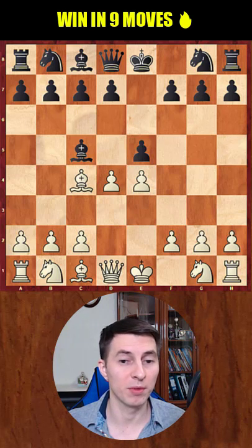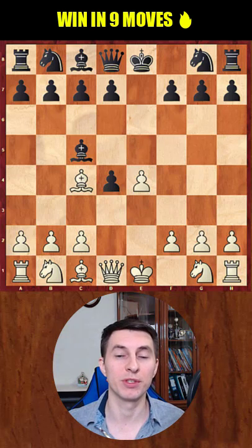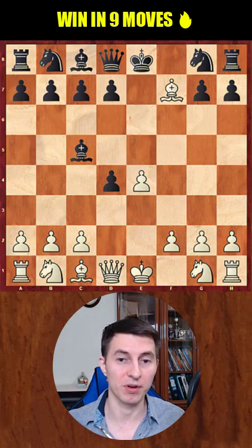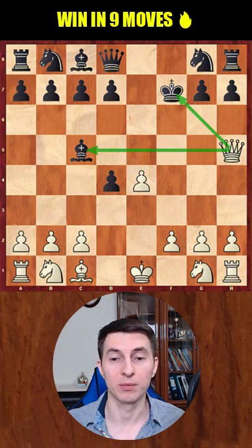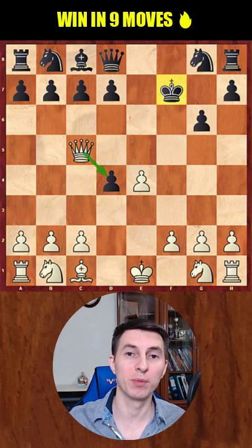The most common reaction for black would be to just capture the pawn, but it is actually already a losing mistake. White has a killing move: bishop takes f7, and after the king recaptures, white goes queen h5 with a double attack. Black has to cover their king, so queen takes c5, which manages to expose the black king.